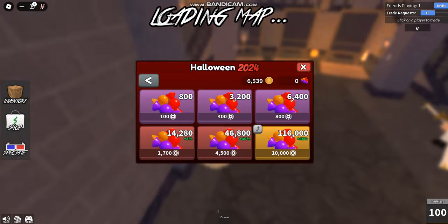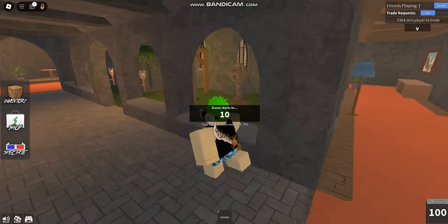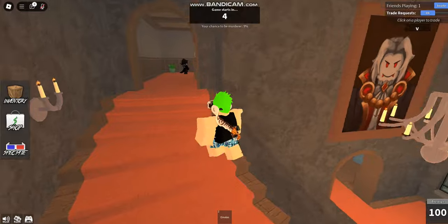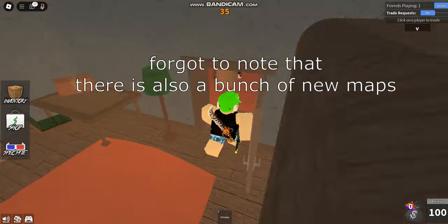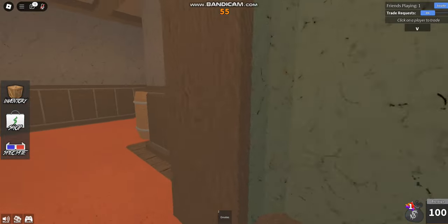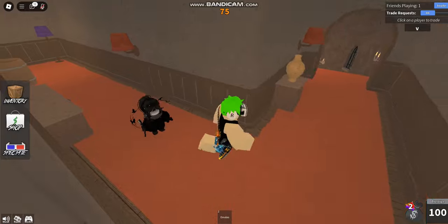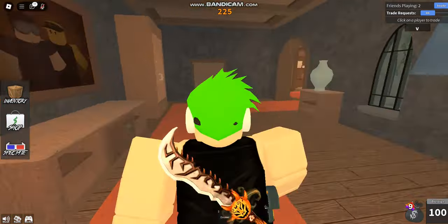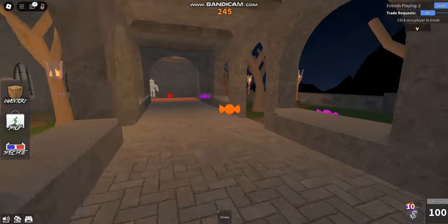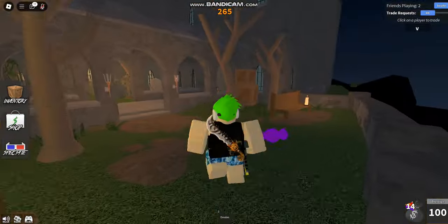To get candies, you just walk around and collect them, or you can buy them if you want. This is also one of the new maps — it's pretty big and pretty scary. Candies spawn on the map and they make that cool sound when you collect them. Unlike other events, candies are the only thing that spawns — there are no coins, which is honestly great.